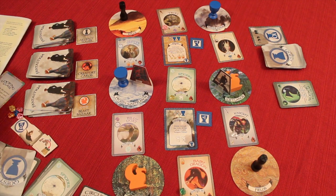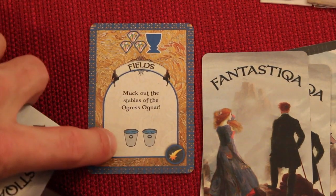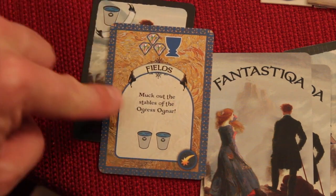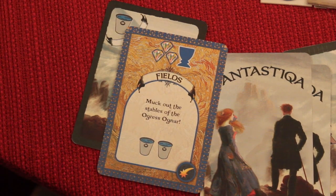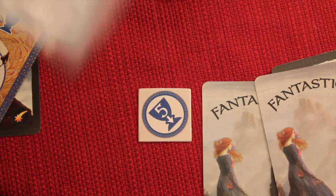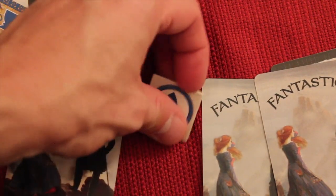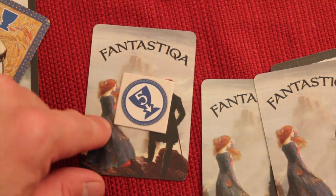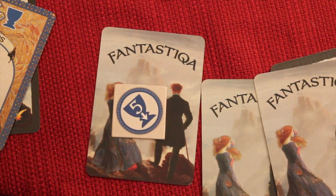There are also free actions you can do at any time during your turn. You can add cards toward your personal quest or an open quest by placing them face down under the quest card, letting others see you're making progress. You can have up to five cards stored toward an open quest at a time, and you can take cards back out to your discard pile as well.